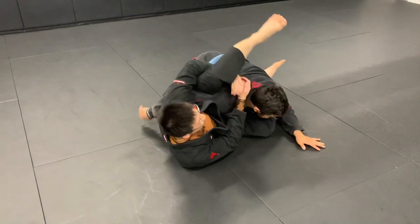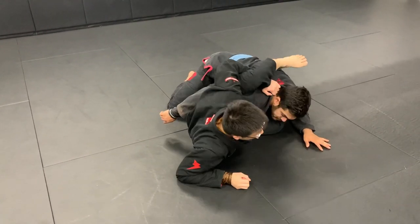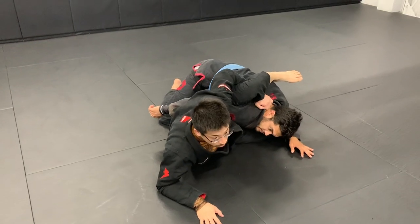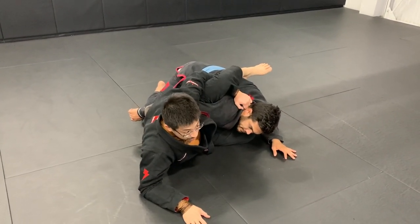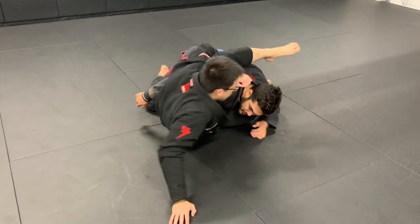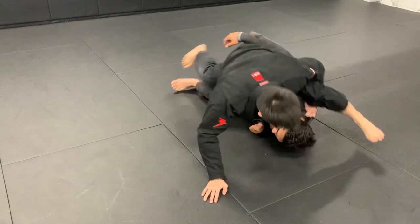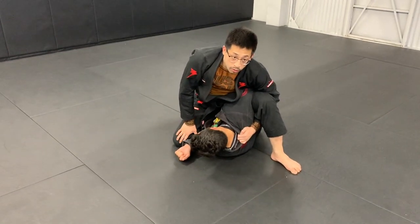Another thing I can do — if I'm here with Daniel and I don't want to go to that side — I can grab his collar here, close on my elbow. After I grab his collar, I have my arm down to the mat. I'm just going to push off the mat and then go to the other side. Now I have mount with Daniel — score two points, and extra four for the position.